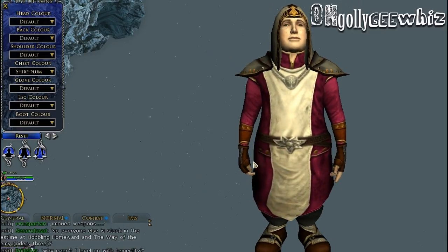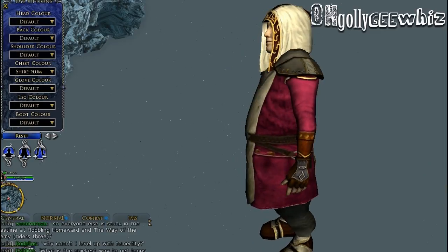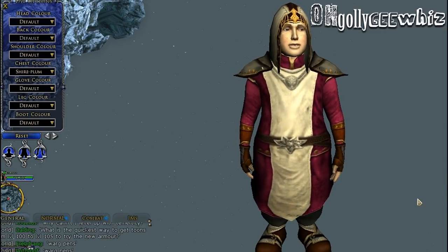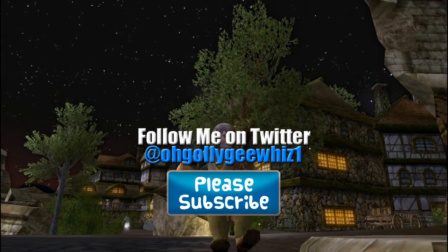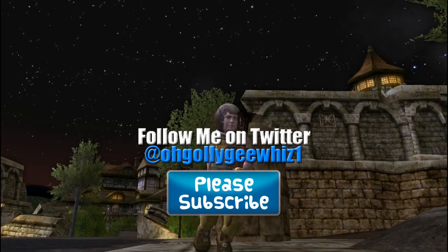I don't really like how that looks like. So that's basically how all the armor looks like. That is four slots that comes with stat and morale and also comes with a bonus. Thanks guys for watching. Leave a comment, share, subscribe, and check out my other videos for update 18. Take care guys, bye.